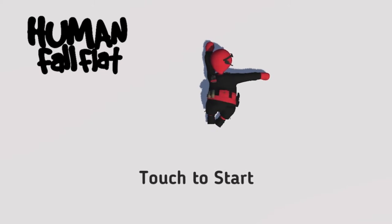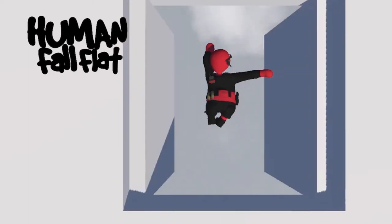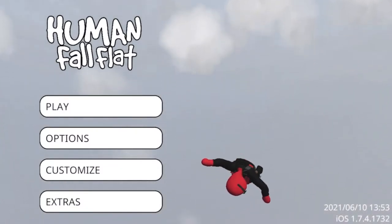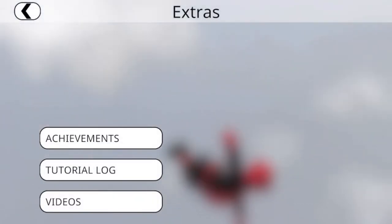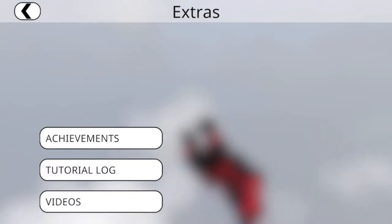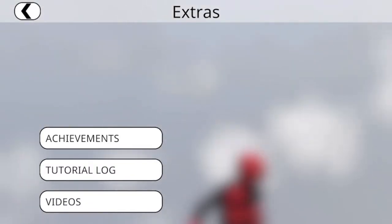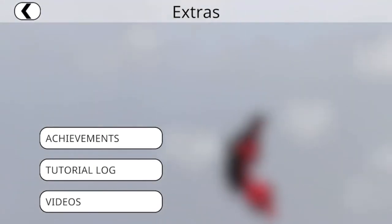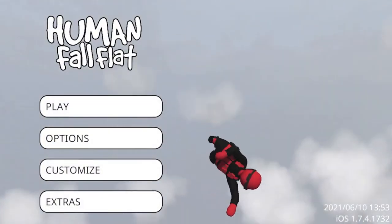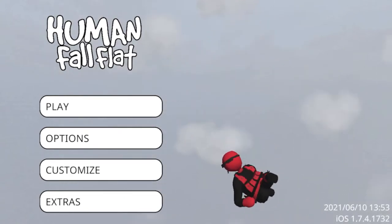Hello everybody, today we are doing Human Fall Flat Mobile, which is a few bucks on the App Store. It says tap to start anywhere, and here you can do a lot of stuff. Extras — you can view your achievements. I've played the game so I'm going to show you all how to do it. Videos shows you what to do and Tutorial Log is basically your tutorial. There's a lot to this game and I will be showing you all how to do it today.